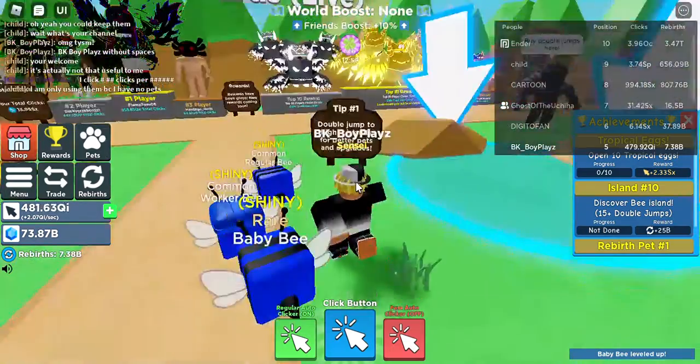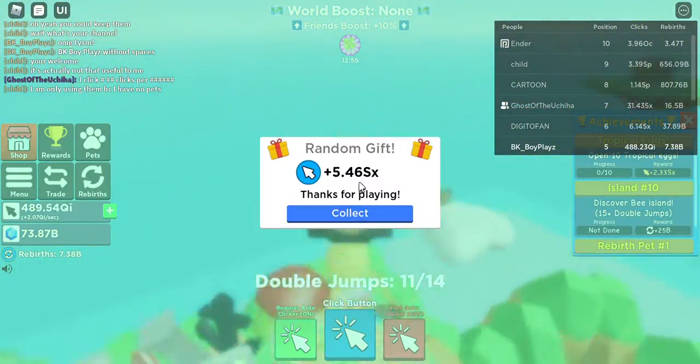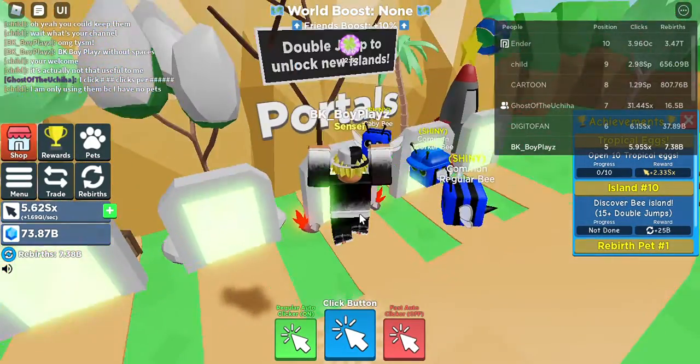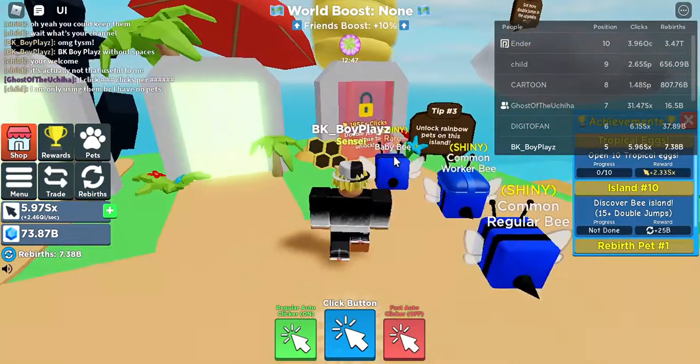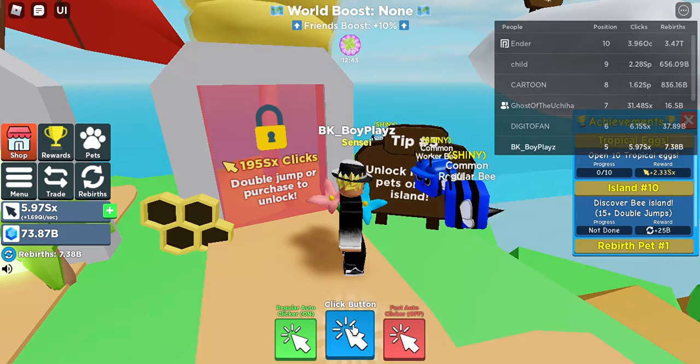Let's go to all the islands. Oh, it's over here — I have a lot of them unlocked, whoa! That just gave me quite a lot of clicks. I really want to unlock the bee island, but you need a load of clicks.